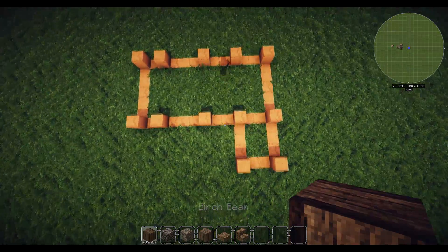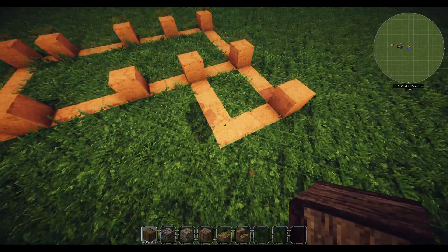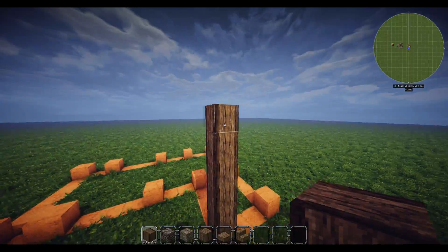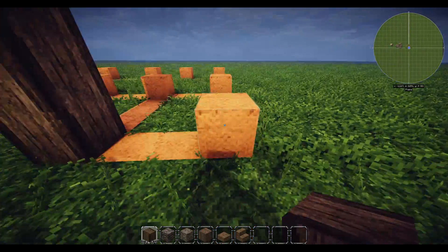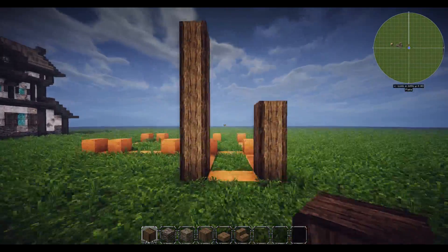We're actually going to start with this corner right here. Grab your beam and go up by six - one, two, three, four, five, six. Then we're going to have a two block gap going to the side, and build a beam up by three blocks - one, two, three.